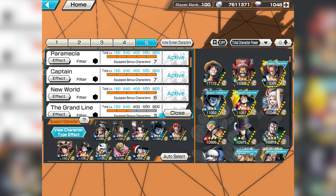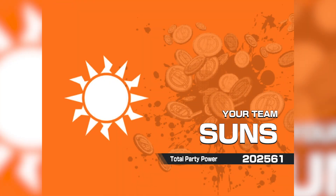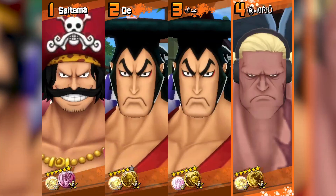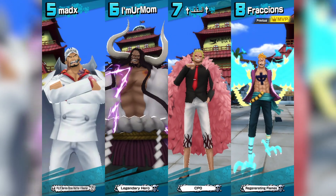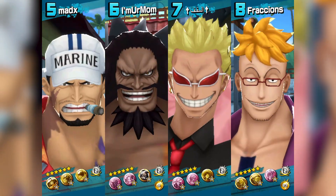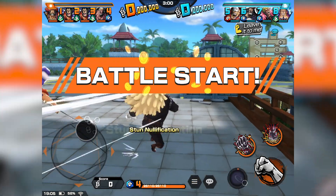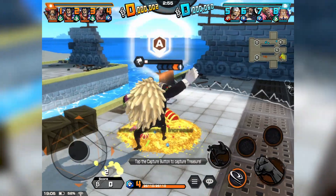Straw Hat Pirates, Paramecia, Captain, and New World. Okay, first game — pretty sweaty, a whole bunch of strong opponents on his team. 202k party power versus 185k, and they got some Exes too, I guess, but not that many runners.